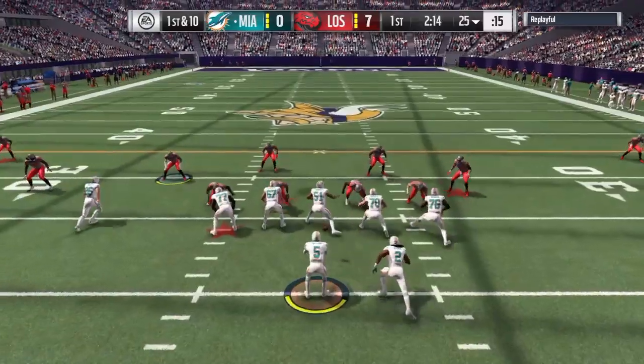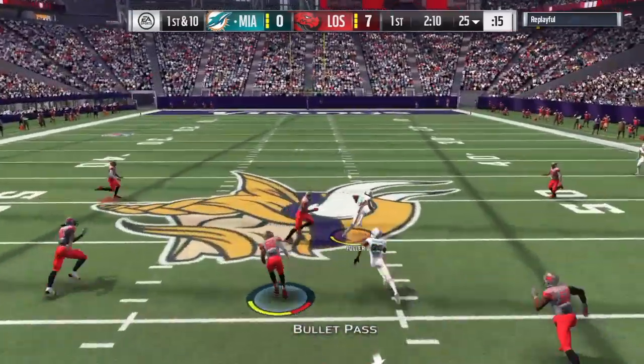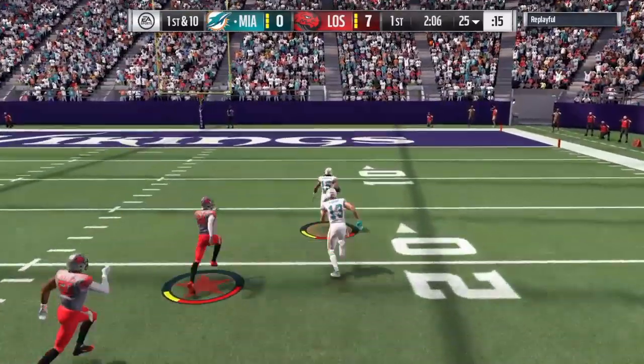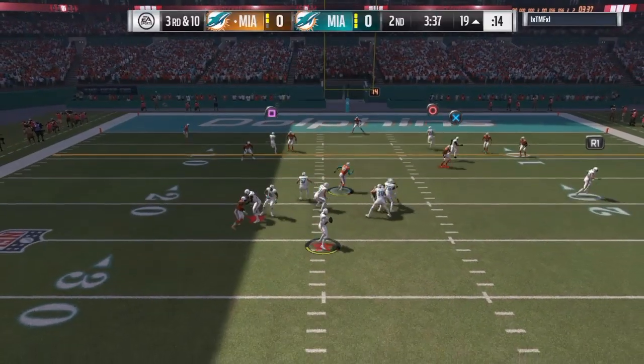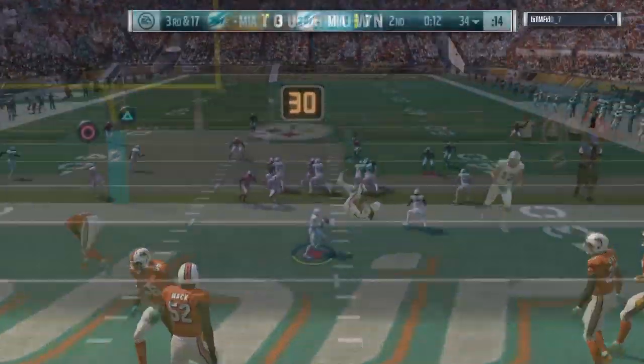You would think with Tyrod Taylor that you would want to scramble all the time — throw on the run, roll out, read options and such — but if you want to turn him into a pocket passer, that's just fine, because that's what I did and it worked amazingly. So if you want to turn him into a pocket passer, don't be afraid to.